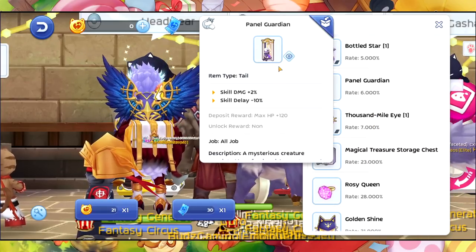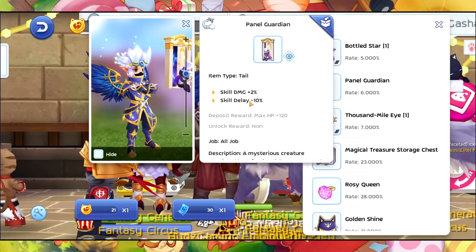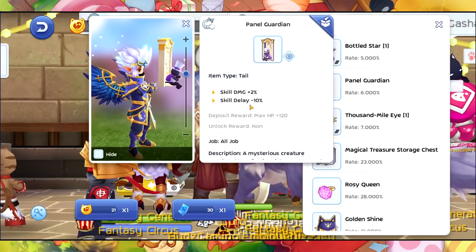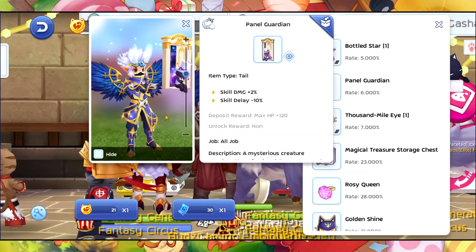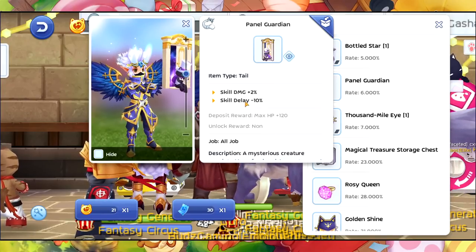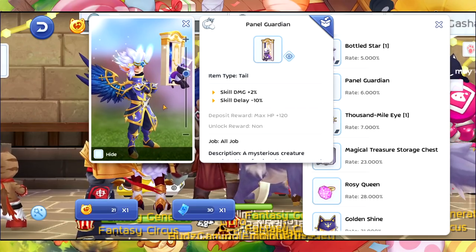The Panel Guardian tail has Scale Damage plus 2% and Skill Delay minus 10% — very nice for skills that have a lot of delay. I believe skill delay and cast delay are the same; if I'm wrong just comment down below.